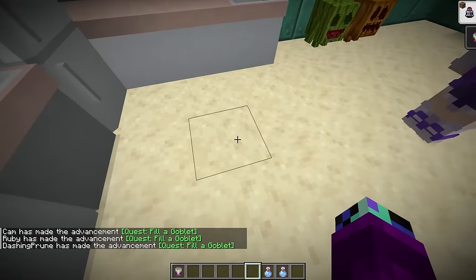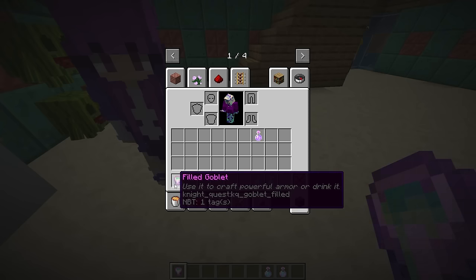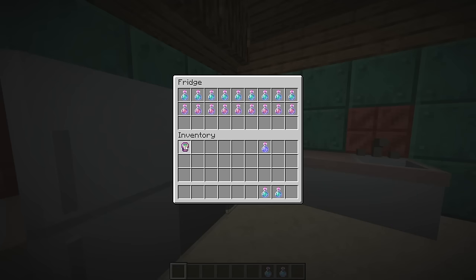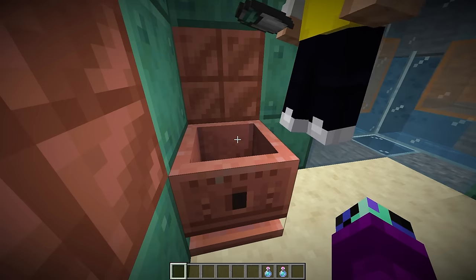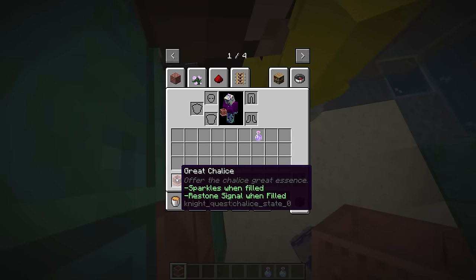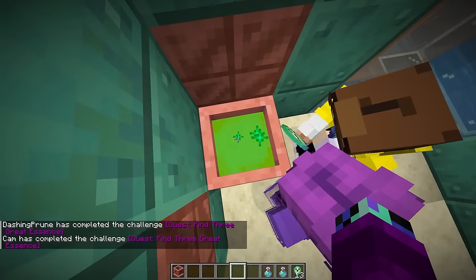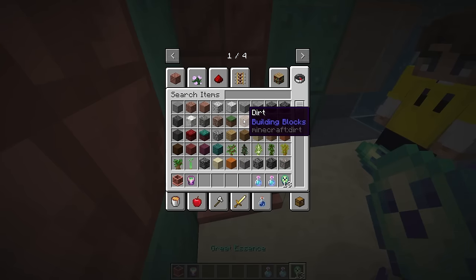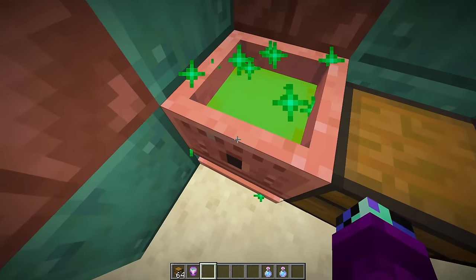What is that thing? The goblet - what is this? It looks kind of delicious. Let me try drinking it - that actually tastes like a green smoothie! Put it in! How do you fill a great chalice? It says 'offer the chalice great essence.' I don't know - wait, it's filling up! We got some green juice. Let's have a chest next to this with a bunch of great essences for whenever we need to refill it.